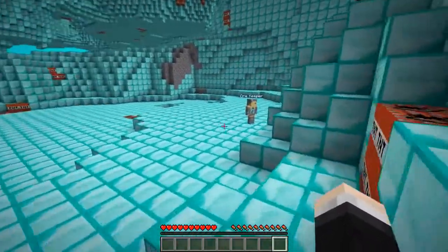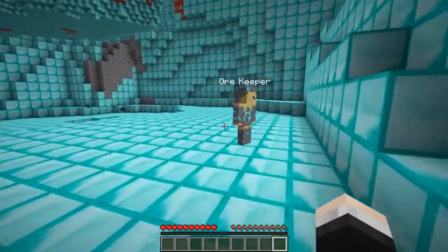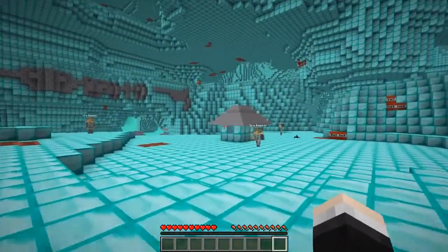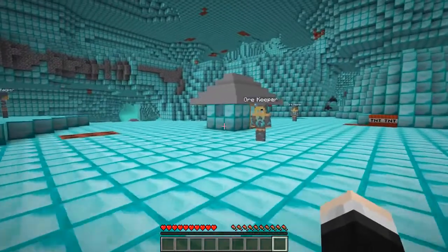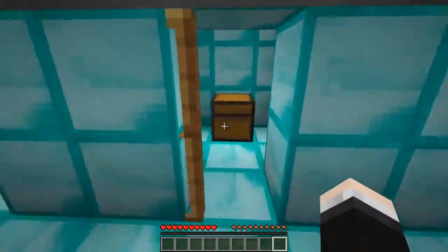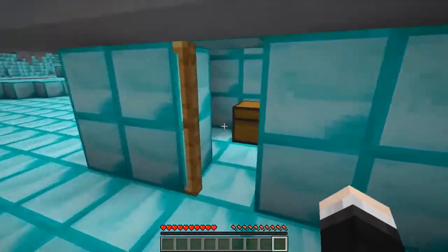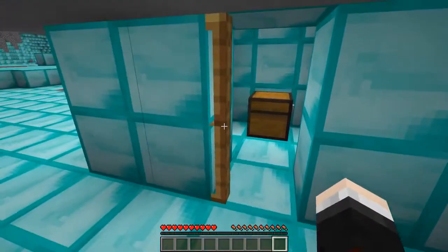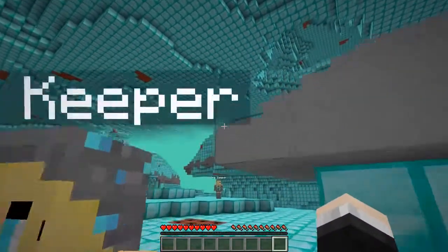Got some ore keepers - Treas, you coming? Let's go over here and introduce ourselves. These ore keepers have got like diamond clothes on, that's amazing - they must protect the ores and stuff. They've also got houses, let's have a quick sneaky peek inside. Oh, that door was incredible! Whoa, these people definitely have a lot of diamonds to spend - diamond staffs, horse armor, ores and diamonds absolutely everywhere.